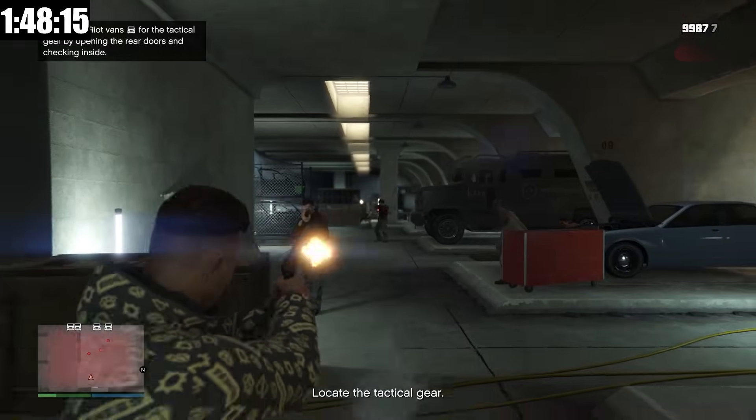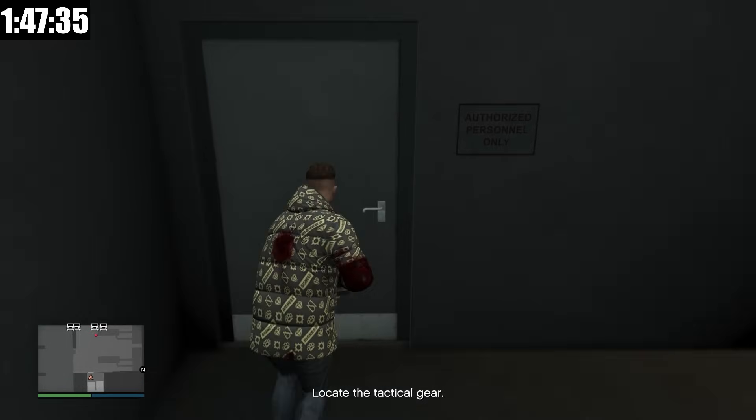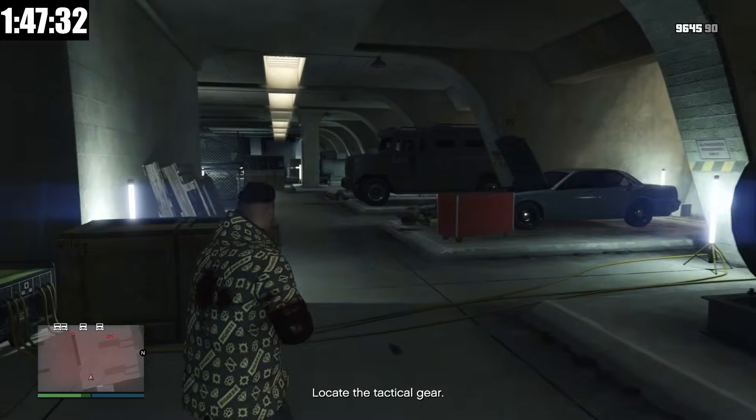We're downstairs here in the lockup. Why do I have a pistol? I'm so dead. That was never going to work. I don't know why I went in there with a pistol. All right, we're back, and this time I got the Combat MG, which should be a lot better.